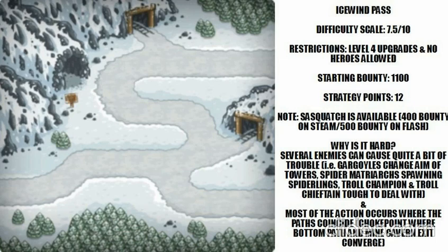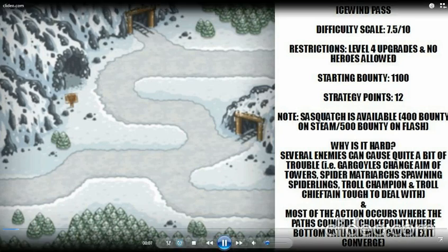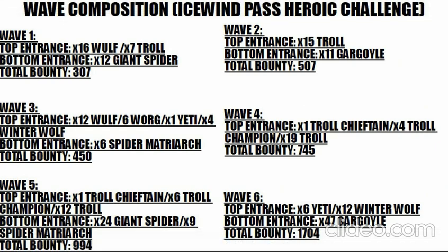If you let enemies break past that choke point, or gargoyles hover over other enemies like the trolls, winter wolves, and yetis, you'd be in quite a bit of trouble. Most of the action occurs where the paths coincide — right where the cave exit is at the bottom. You'd probably use artillery to pound the area and have a barracks to hold things there, but fast-moving enemies, powerful enemies, and flying units all cause problems at that choke point.